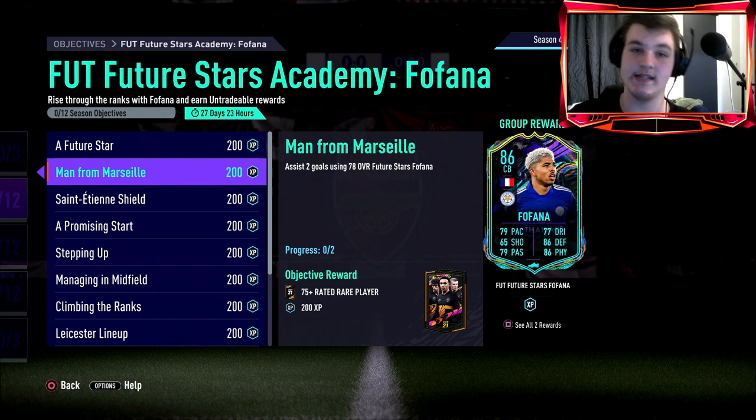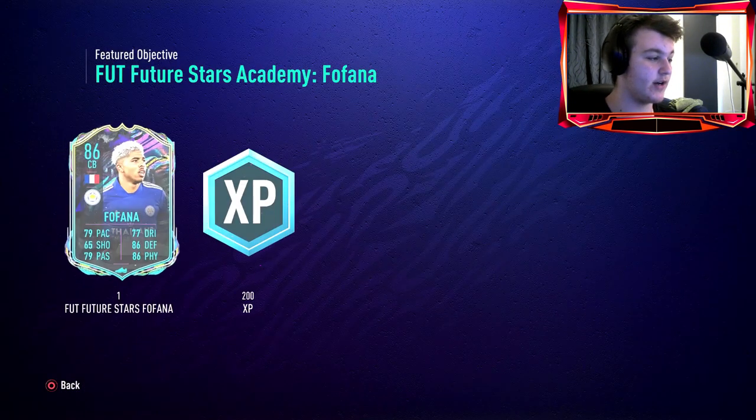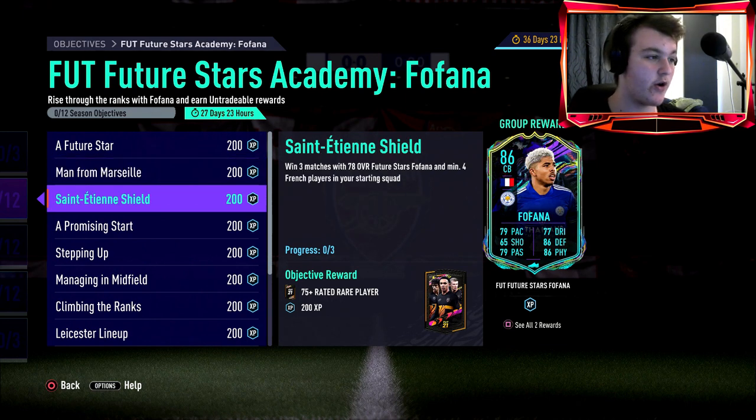One tip I'll always give with Squad Battles: you can keep refreshing the squads until you get those lower-rated squad options, so it's easy. In return you get a 75-rated-plus pack or player pick, which is actually quite good. Very bad packs mostly, but if you get all of these — that's 10 rare players, 10 75-plus packs — you never know. I've once got a couple of gold cards out of these.